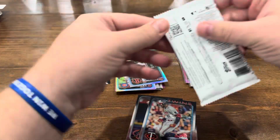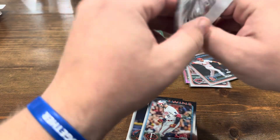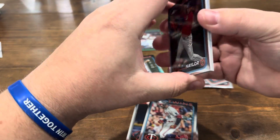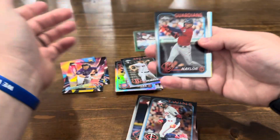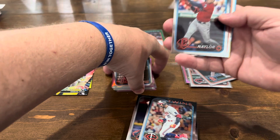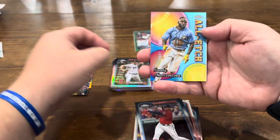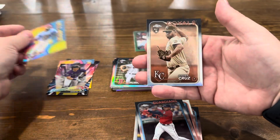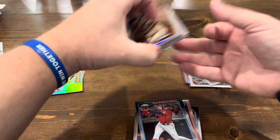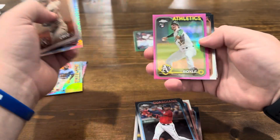Last pack — can we get a hit? Can we get another auto? Another numbered card? A buyback would be great. Looks to be like an all-etch — maybe it's a good one. Bo Naylor, Jorge Soler, there's Kyle Schwarber, Randy Rosarena on the all-etch, and then Steven Cruz on the sepia. Again, heavy on the rookies on the parallels.